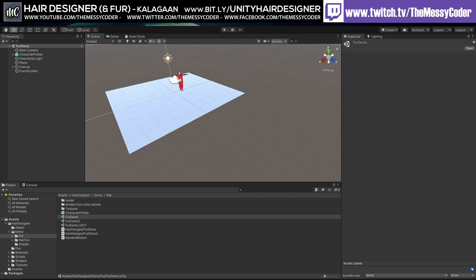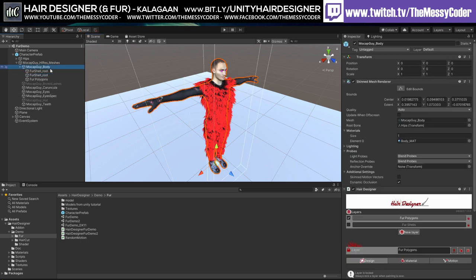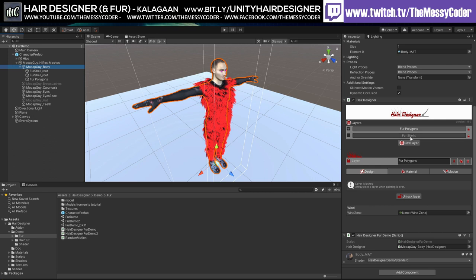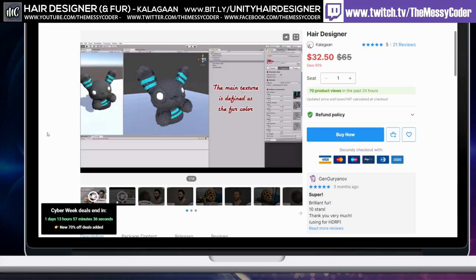There's so much I'm thinking about doing with this. You really need the patience to do it. I love that you can add layers and lock them, and just change the textures on them. This is blinding stuff. I'm actually a bit speechless. It's on sale 50% off - if you're looking for realistic fur and hair, because Unity's built-in hair is so bad, this is genuinely impressive.